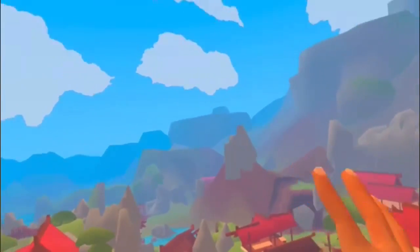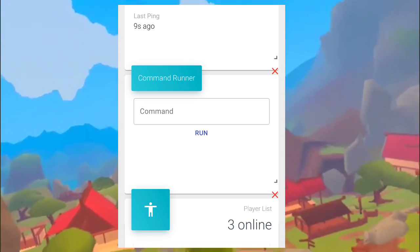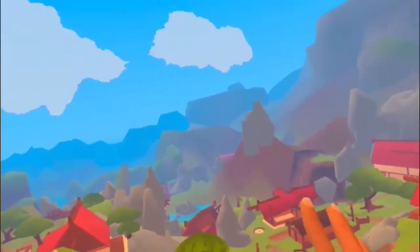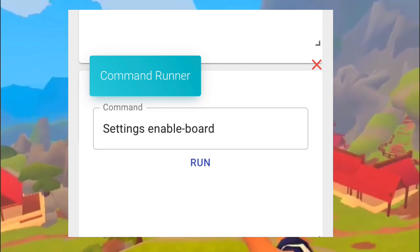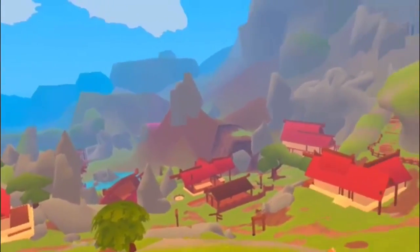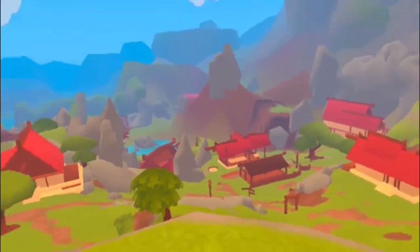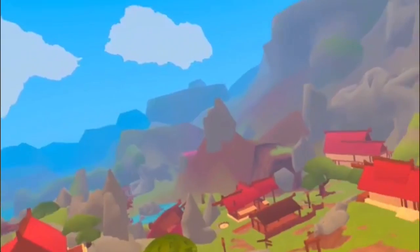Once you're in your server, scroll down to 'Command Runner.' If it's not there, click 'Add Module' at the top and select 'Command Runner' from the dropdown. In the command runner, type: 'settings enable' followed by a minus board, then hit Run. It should say success. You can then log out, come into the game, and you should be able to get your dashboard settings — make it day, fill your hunger, play with XP settings, everything. Really cool.